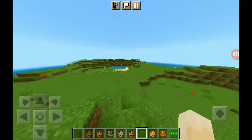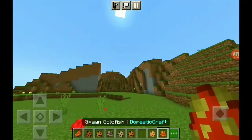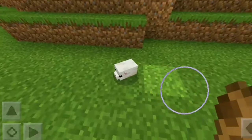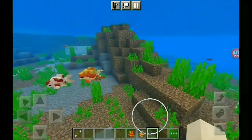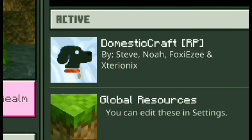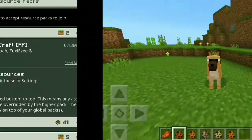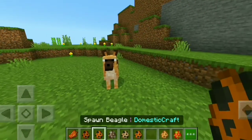In today's video I'm going to be showcasing an add-on called Domestic Craft. This add-on adds five different types of dogs to the game, and it also adds hamsters and goldfish as well. Credits to the creators of this add-on — I'll have the link in the description down below.